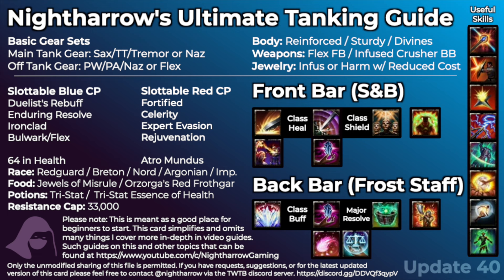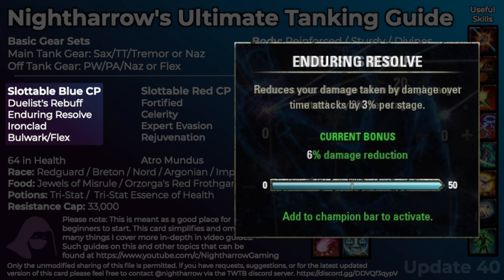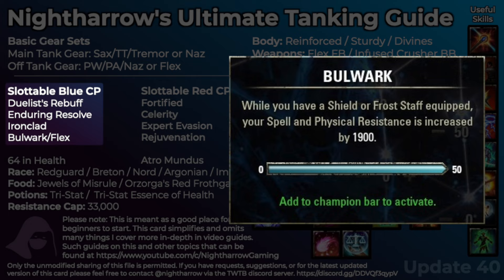Now let's talk about CP. For blue CP, I recommend Duelist's Rebuff, Enduring Resolve, and Ironclad. I recommend those three because direct damage and single target damage comes from heavy attacks, and damage over time is very hard to mitigate — it cannot be blocked. So you have to rely on buffs and passive damage mitigation, and these three are the CP I typically never change out. After that, if you need more resistances, Bulwark is a great way to go. The fourth slot doesn't have a great option, so it's kind of choose your own adventure. I plan on doing a full CP video soon and will go over this in more depth at that time.